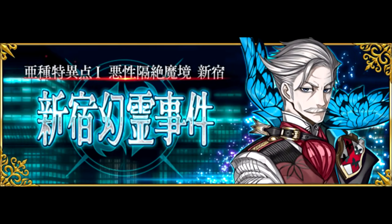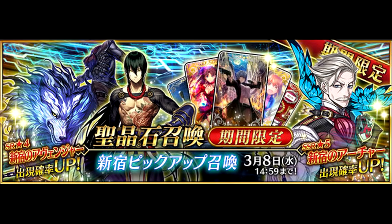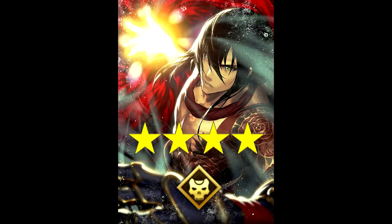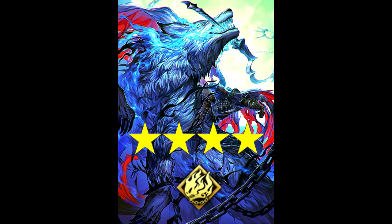February closes out on a high note as the release of the Shinjuku chapter hits the game, bringing the Shinjuku Summon Banner 1 alongside. In it you'll find the new limited 5-star Archer, James Moriarty, available to roll. The new 4-stars, the Assassin Yan Qing and Avenger Hessian Lobo, will also be available in the new banner.